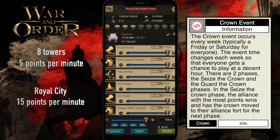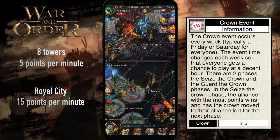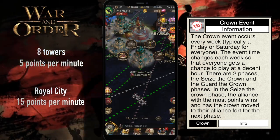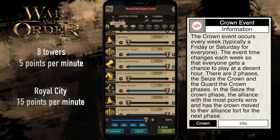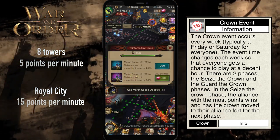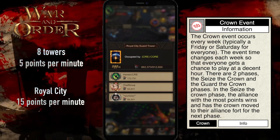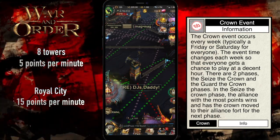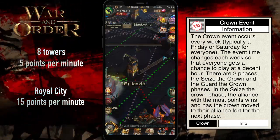There are 8 total towers, which give 900 points each over the 3 hours, and the Royal City gives 2700 points if you hold it the full 3 hours. So you can do the math here — using other alliances to help you hold a tower or two while you hold the center and a couple towers, you can win this. Either you take the center and 3 towers and win without any help, or if there are multiple alliances participating, it kind of helps you out.